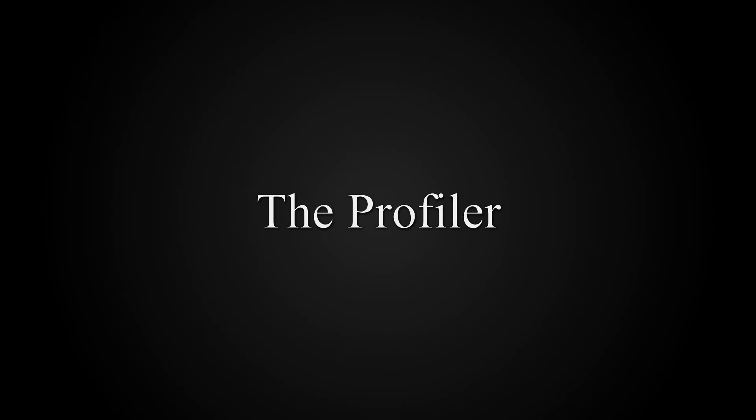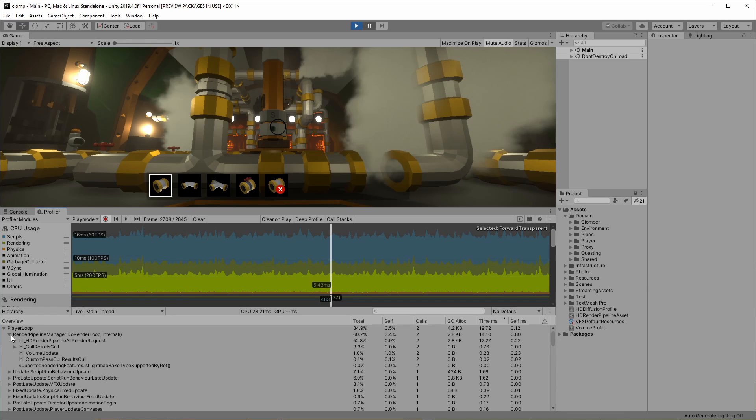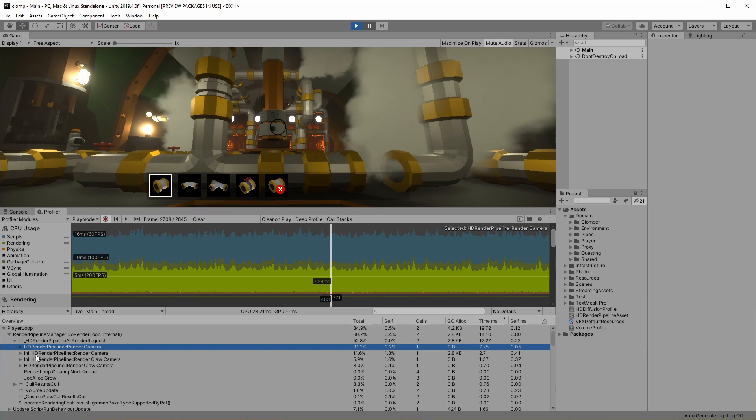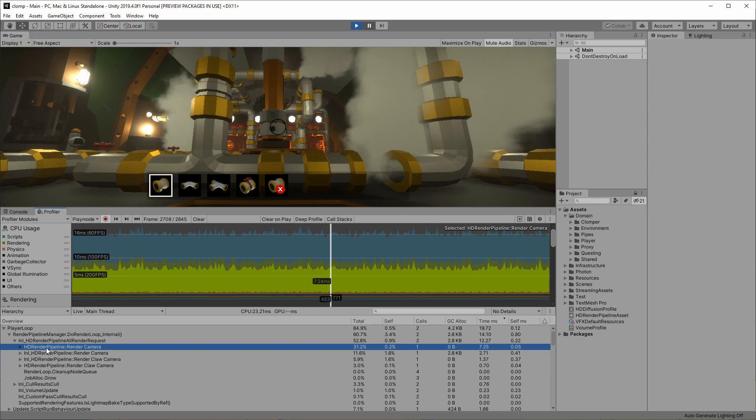Let's begin with the profiler. If you've not used the profiler before, I have a video on it in the top right. We have two cameras — one for the player and one for the claw. We'll ignore the claw one for now as it's not slowing things down.